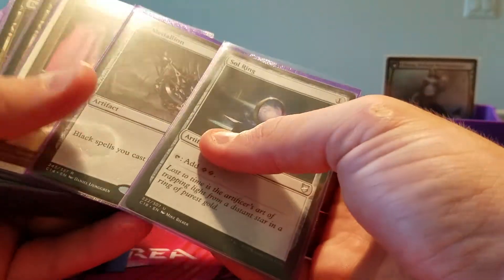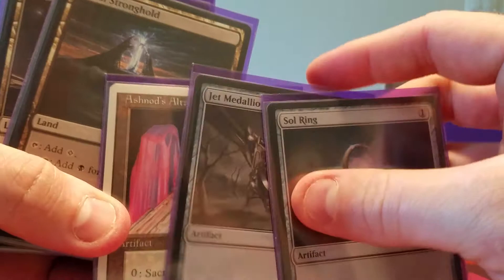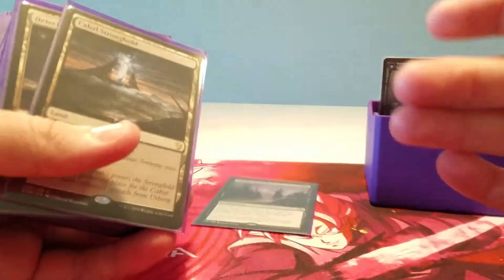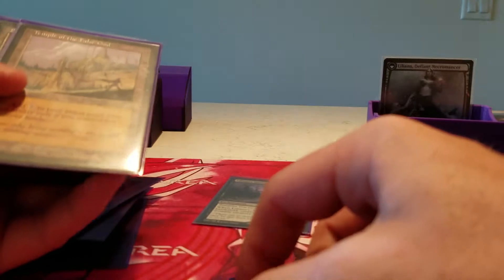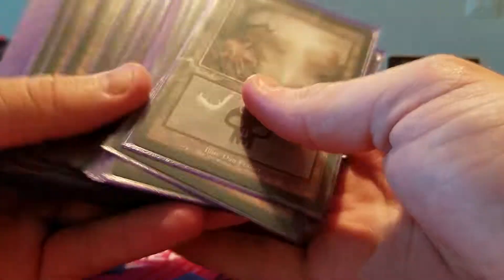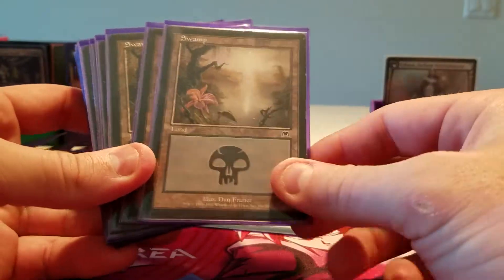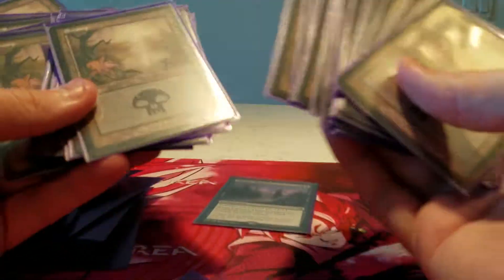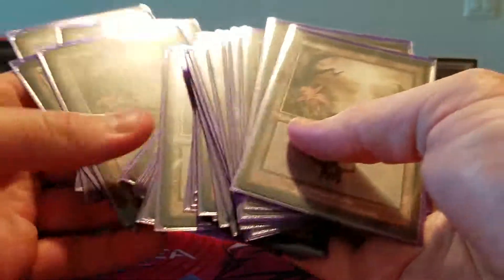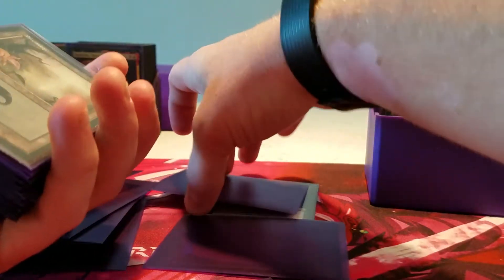Mana rocks that have nothing to do with Liliana: Sol Ring, Jet Medallion, Ashnod's Altar. I'm still waiting on a Charcoal Diamond. Cabal Stronghold, a detection tower so I can kill things with spot removal, Temple of the False God. And I believe I play 33 swamps. These are my favorite swamps — the Dan Frazier Onslaught art. I wish they had tons in foil, but they're like eight dollars a piece and for 33 of them that's expensive. Maybe at some point in the future, but for now just 33 beautiful Onslaught same-art foils. I don't want a random one from Amonkhet and a random one from Kaladesh — I hate that nonsense in Commander decks.